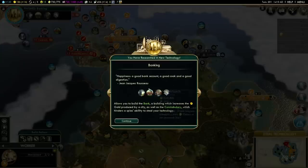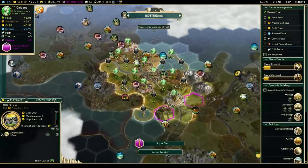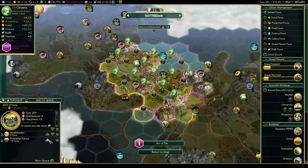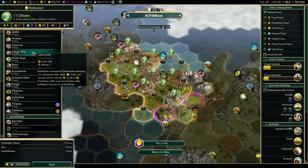We unlock the bank, the Forbidden Palace, the Constabulary, and an additional trade route — look at that, perfect! We'll work on that soon. First and foremost, though — the Forbidden Palace. Bump that up, and then a cargo ship.